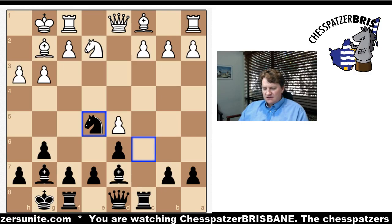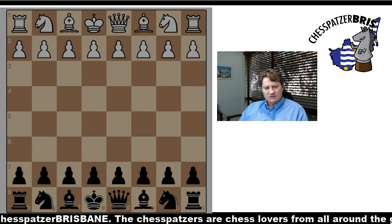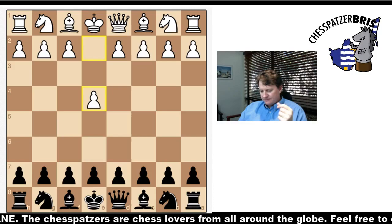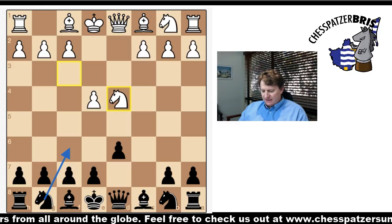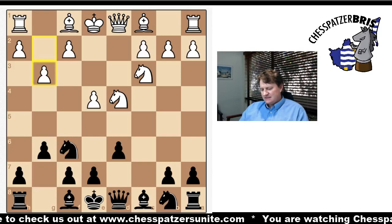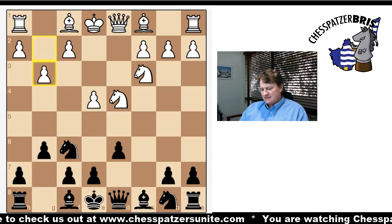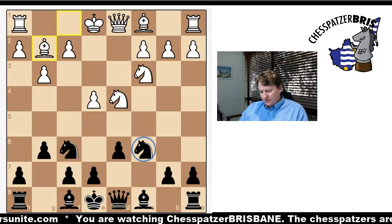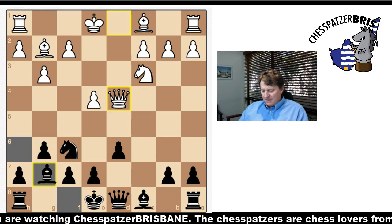Let's go back and look at the first line again — I'll do every line twice, to reinforce it. We start out with a normal Sicilian with the intention to play the Dragon. Knight F6 attacks the E-pawn, White defends, this allows us a tempo to play G6. G3 by White indicates the Fianchetto Variation, so we pop out the knight and capture the knight on D4. Black is absolutely fine in this opening.